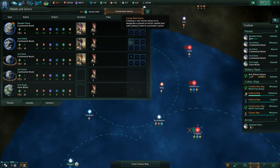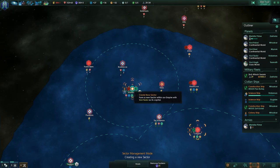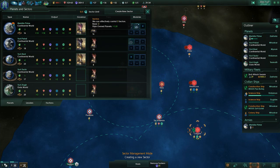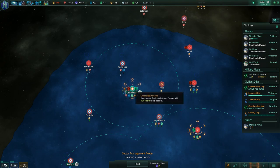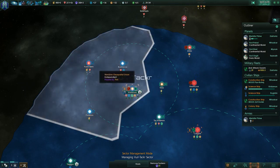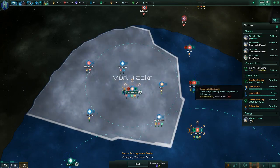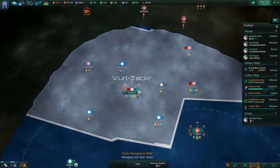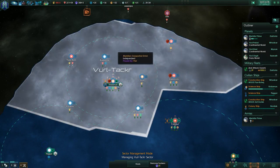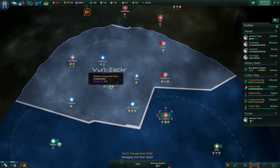Time for a sector. How do you actually create those sectors, by the way? Press F2, go to your empire menu. When you're on the planet screen, the first tab in the upper right corner says 'create new sector.' Oh right, a goods.